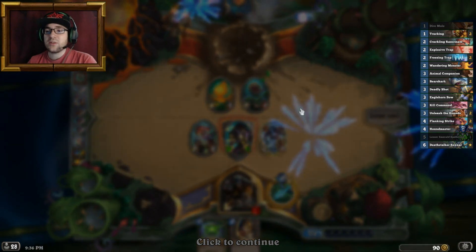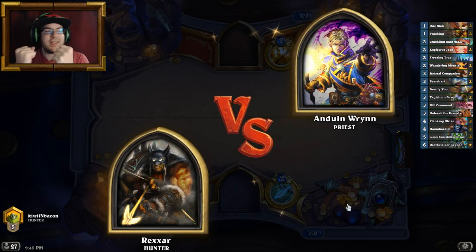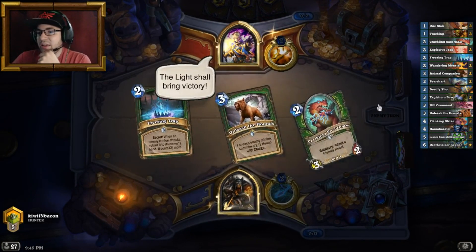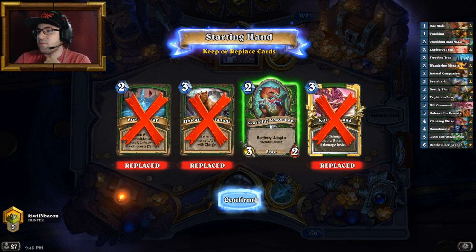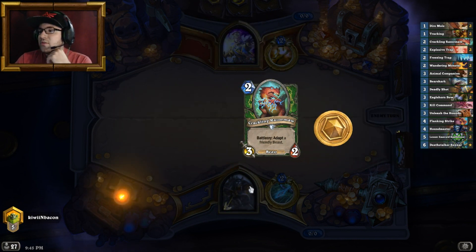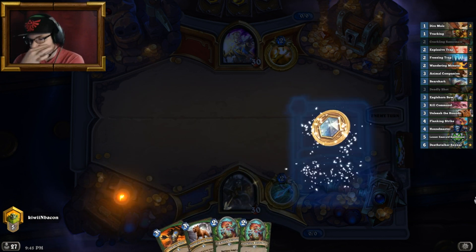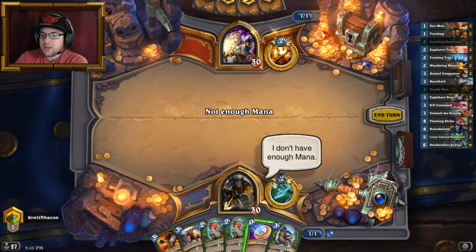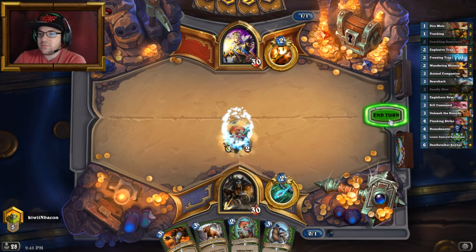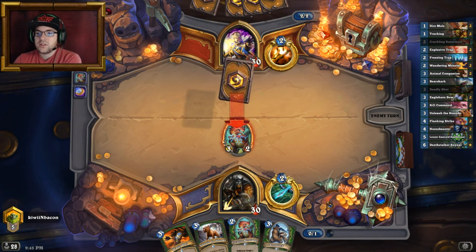Crackling Razormaw is good though — you'd much rather have a Dire Maw and the Razormaw than just a Razormaw, right? Or two Razormaws would also work. Oh yes, it's a Priest. I guess this double Razormaw situation doesn't suck too much. Alright, so it's going to be coin Razormaw into Razormaw into Bearshark — hopefully we get to somewhere there.